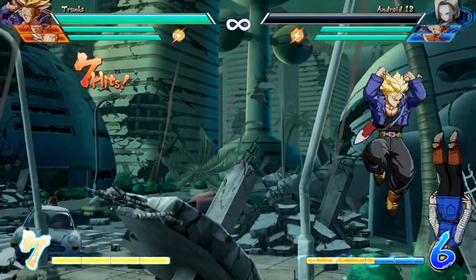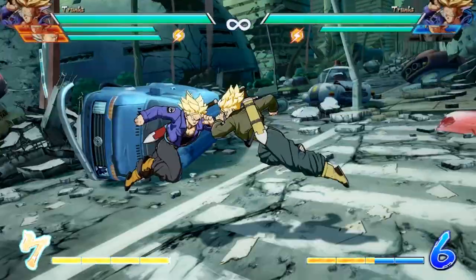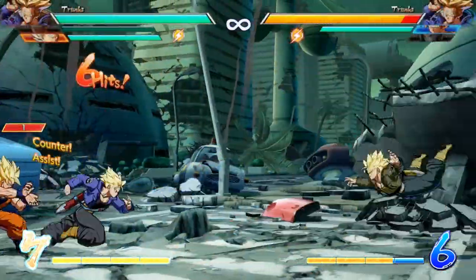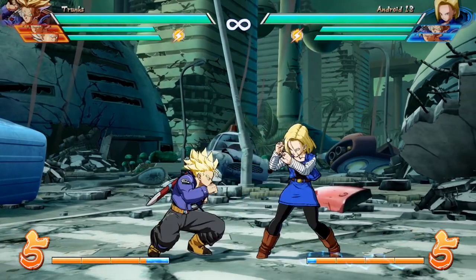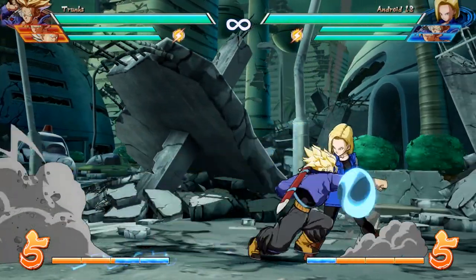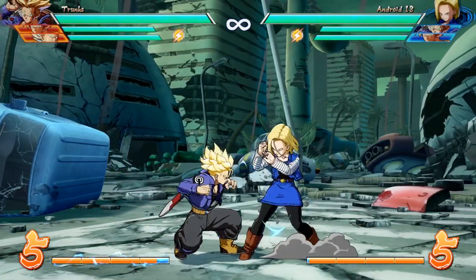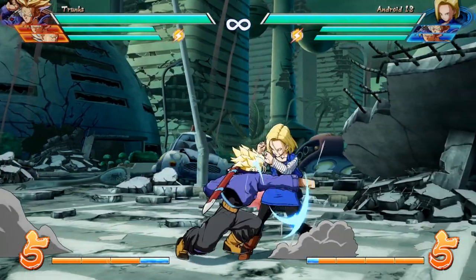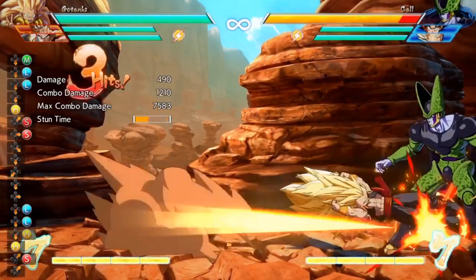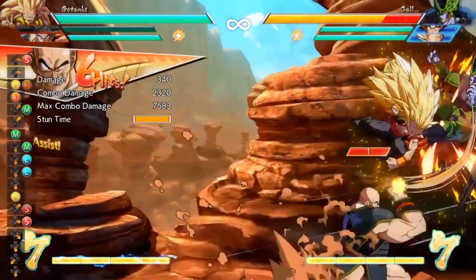Let's kick things off by talking about some of Trunks' cons. This first con is not having a low-hitting 2L. As with a lot of other characters I've covered in this series, Trunks seems to lack the basic function of knowing how to attack a person's ankles. Because of this, Trunks ends up not being as scary to block against as some of the other characters in the game, like Cell and Adult Gohan. I do find it kind of weird that Gotenks has a low-hitting 2L, but maybe that's just something Goten's bringing to the table.